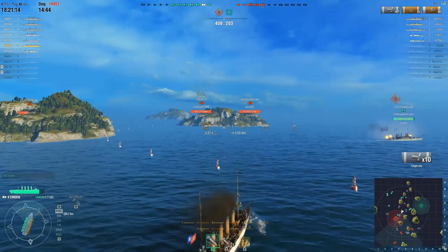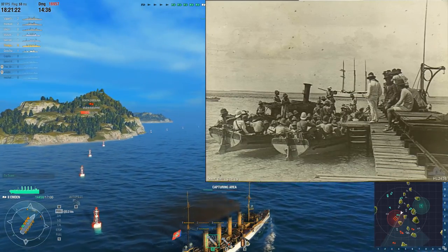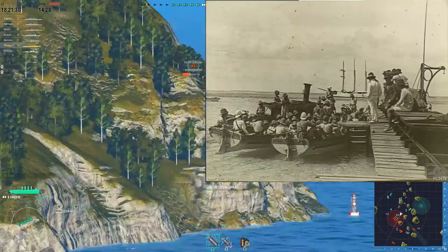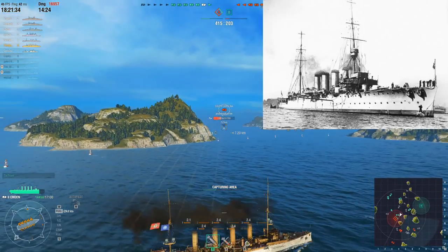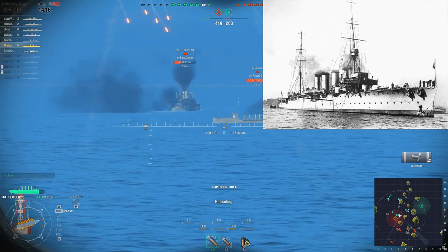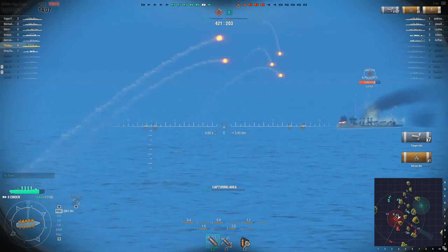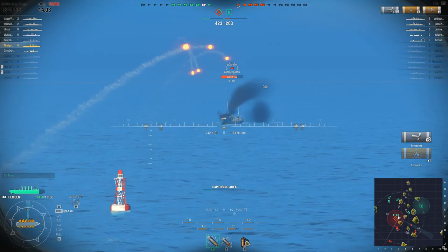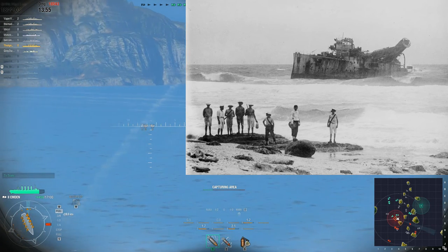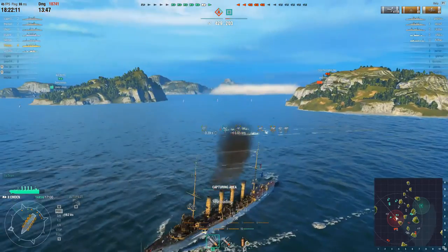Müller sent ashore a raiding party to take the British facilities, disrupt them, and set up a German presence on the island. Unfortunately for the Emden and her crew, off the horizon came the HMAS Sydney — the most powerful ship the Australians had at that time during World War 1, a cruiser. She quickly forced the Emden into battle, and they fought it out for a number of hours. Eventually the Sydney did so much damage that the Emden was forced to ground herself to prevent sinking. Of the crew of 376 men, 133 were killed in battle. The shore party that had been sent to Direction Island was watching all of this take place.